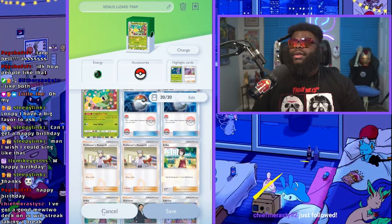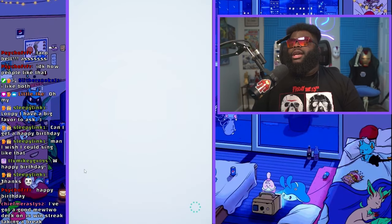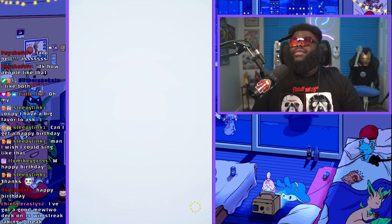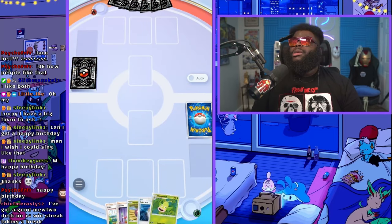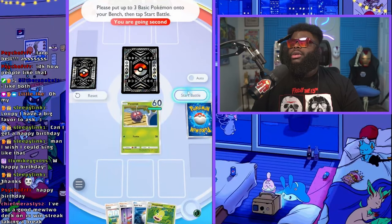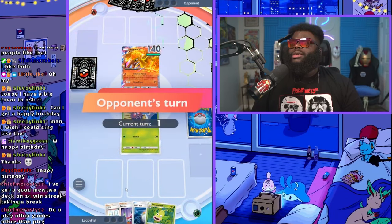I've had decent luck with this deck but who knows — it might take my lunch money today. Let's get into it. We're going second which is good — we don't want them getting extra energy. We got Venonat going up first, we have a Pokeball which is good. They've got Moltres EX up — obviously.